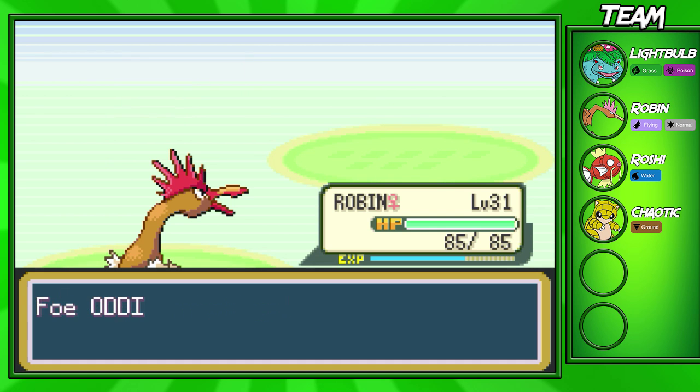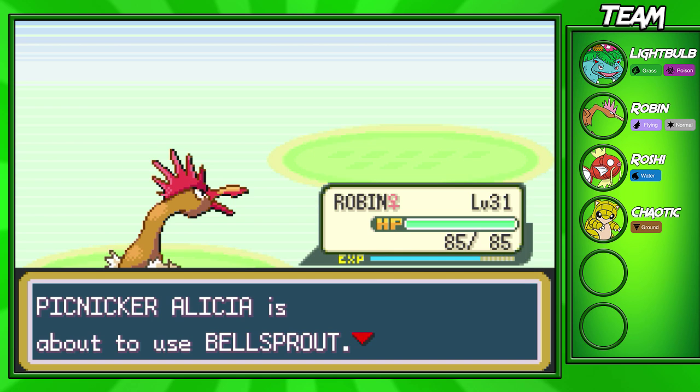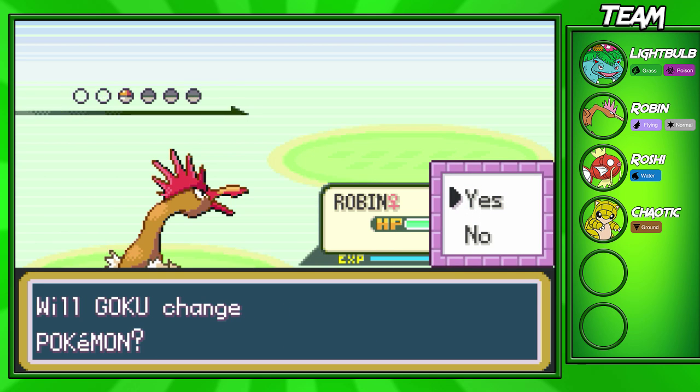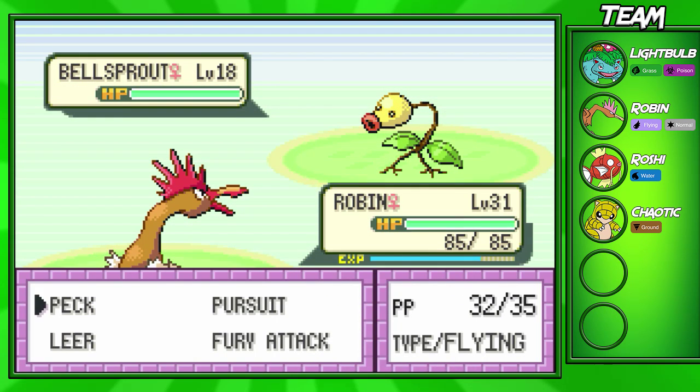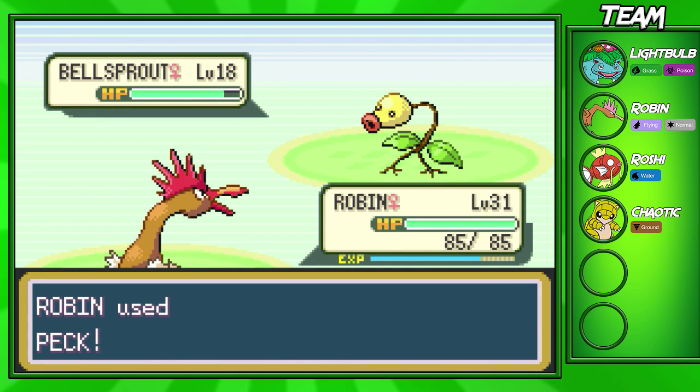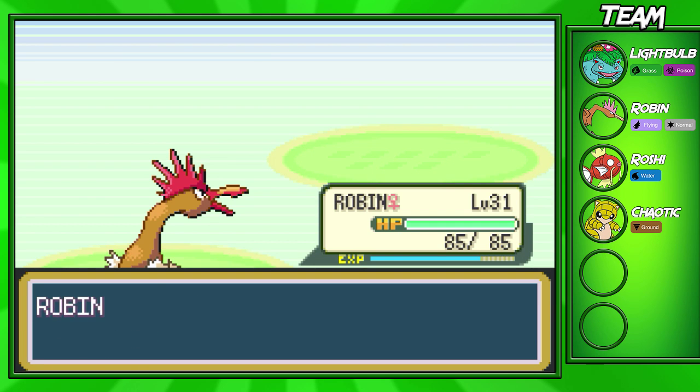At the end of the route there will be a Pokemon Center, so if all your Pokemon are almost dead, don't worry about healing up before you go into the next part of the game. You can just heal up at that Pokemon Center, which is quite nice. It gives you a chance to heal up before the next part, and you don't have to bother running back to the Cerulean City Pokemon Center.